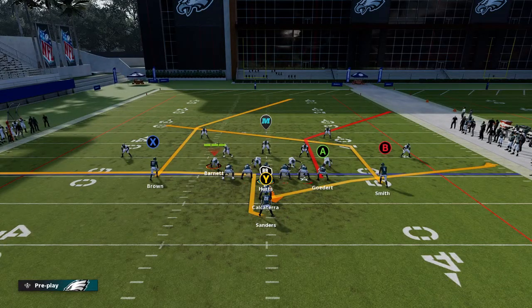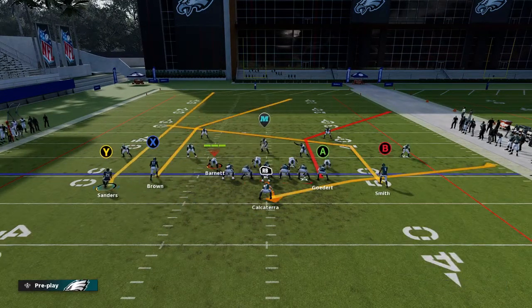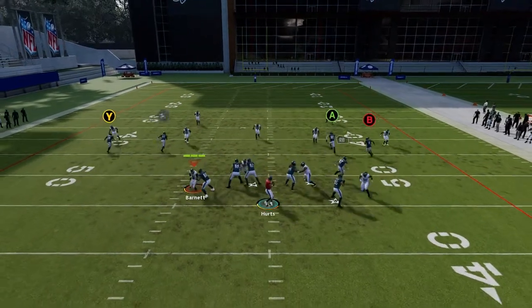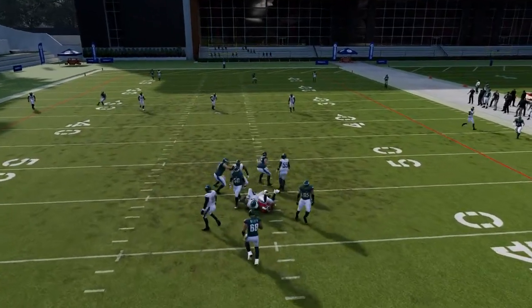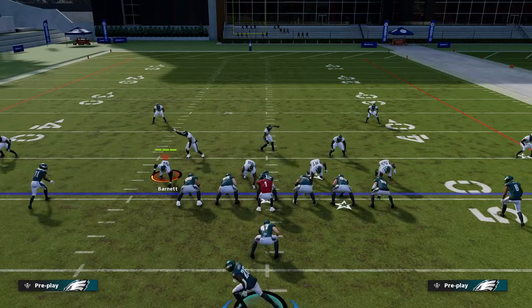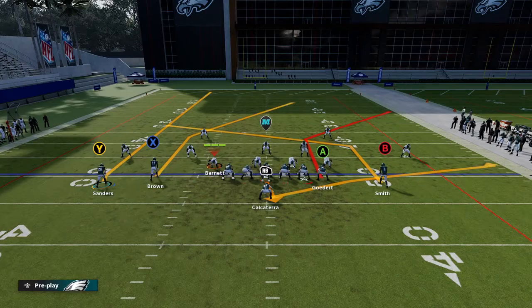If you've got the flat here, another thing you can do is motion this guy, put him on a route, and motion him into the street. What that does is it sucks up the safety — the safety goes up towards the running back and leaves the middle of the field open.